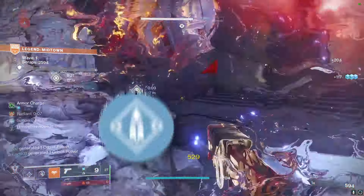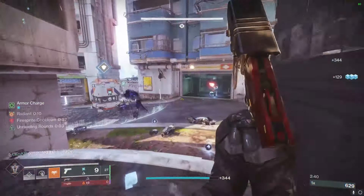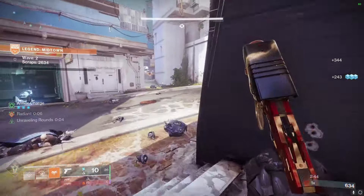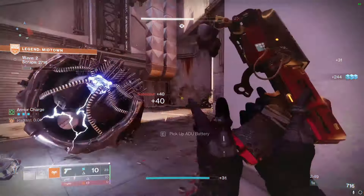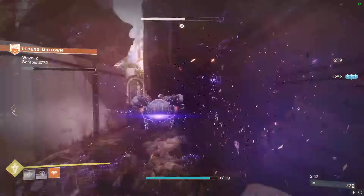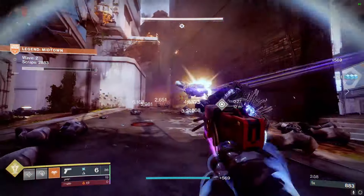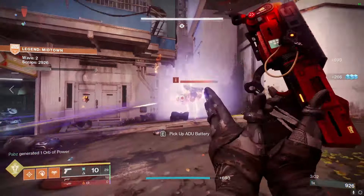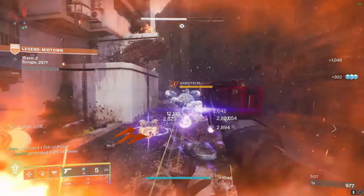My recommendation for Mountaintop is Overflow with Recombination. Some would take Autoloading Holster, and if you prefer that go for it, but as far as major clear goes I definitely prefer Overflow, because a lot of the time it doesn't quite one-shot and you really just want a quick follow-up shot, and Autoloading Holster really flops at providing that. Having a follow-up shot was one of the great benefits behind Heritage - if you didn't one-shot with the first shot, you could just shoot another pretty quickly. And remember, when it is enhanceable, you'll be able to get a third shot in the tube instead of just the two you can currently have.